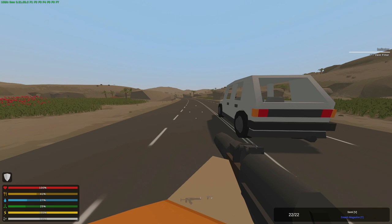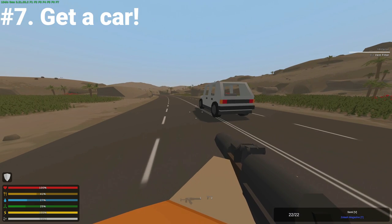Tip number seven is get yourself a car. More speed means you can traverse the map faster — that's a big deal. But one thing that's pretty common with vanilla Unturned cars is that the storage kind of sucks. Yeah, you can put in a few things, but it's not super viable. You'd rather carry everything on you.